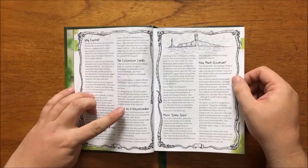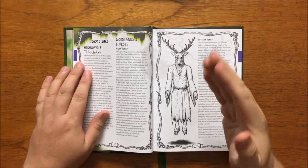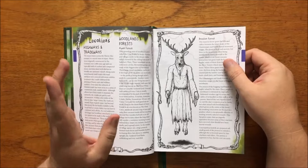It then has some thoughts on living as a Havenlander and also how you can greenify your campaign with the use of gloomium. It gives us some information on the highways and tradeways and how they were originally constructed around 2,000 years ago by the invading Goemans, and are now only generally maintained where there is heavy traffic or where merchants require them. Then it moves on to the woodlands and forests.